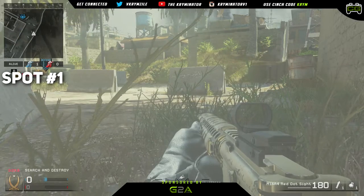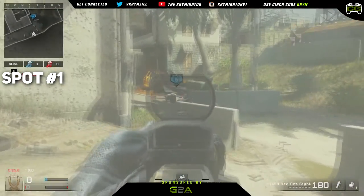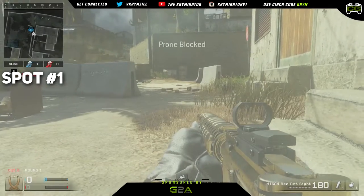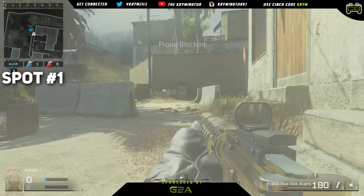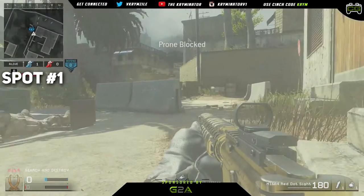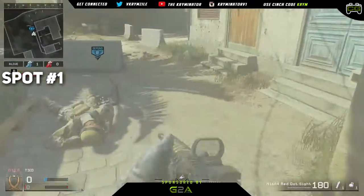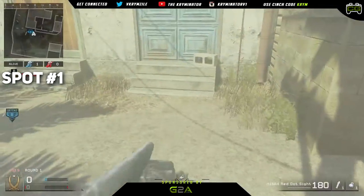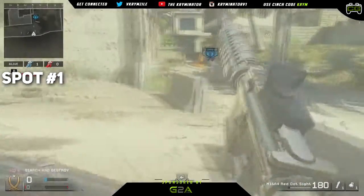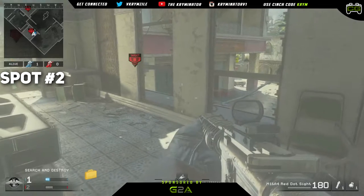You just lay down, wait for them to cross, and then you can snap onto them. Another option is to lay down right here — you can see when they pick up the bomb and you have this cross right here. Not many of them are going to come and be positioned there, though it is kind of an obvious spot. I would recommend the first position more. That's spot number one — let's get into spot number two.